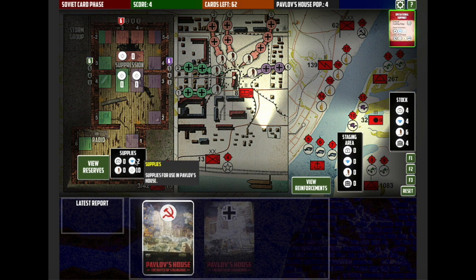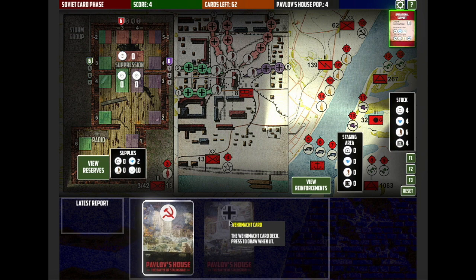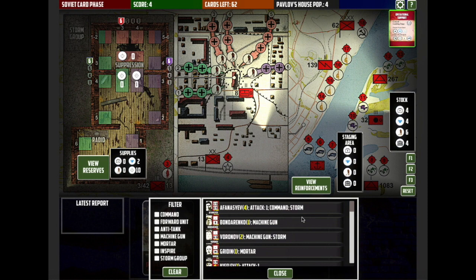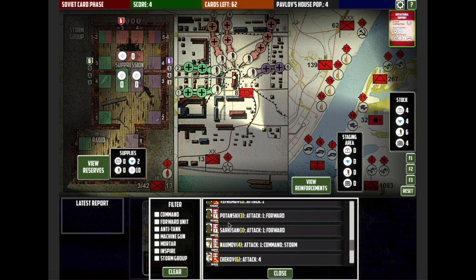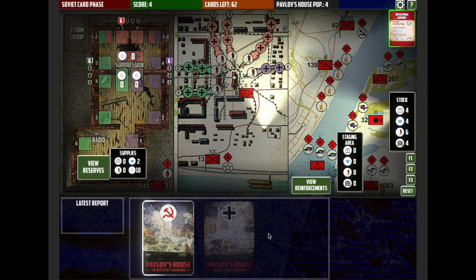That's important to know because when we're using supplies, occasionally the troops need to eat, and you need one supply for every five units you have in Pavlov's house. Down at the bottom side of the board we've got the cards. We've got to play the Soviet card, and then we'll get to the Wehrmacht card phase after we've played our cards. We can also see who's in Pavlov's house at the moment — four units in reserves.